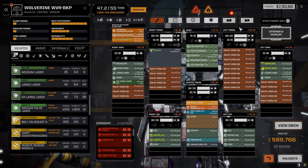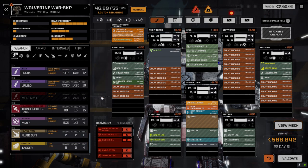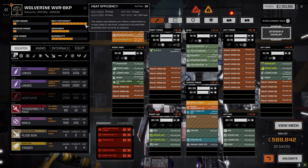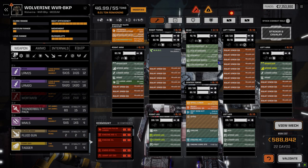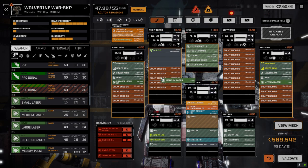Let's max out the armor real quick — 42, that's actually not bad. Drop that down, take those down, bring this up. We've got eight tons left with a fair bit of heat sinking — 75%. Weapons: we don't have a lot of variety, so maybe we could just go all mediums for now until we find some better weapons. We should still be good.